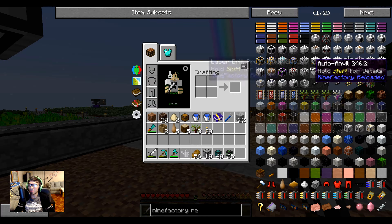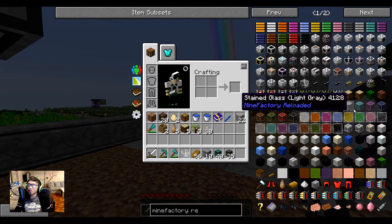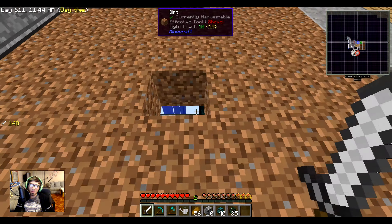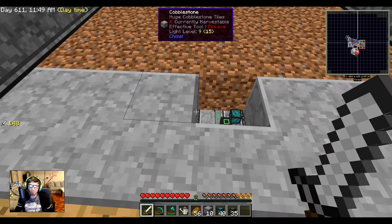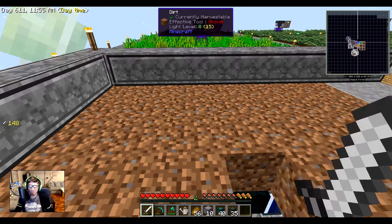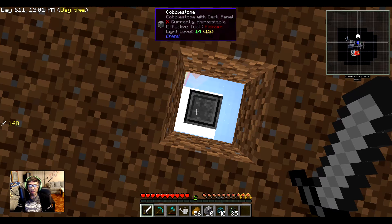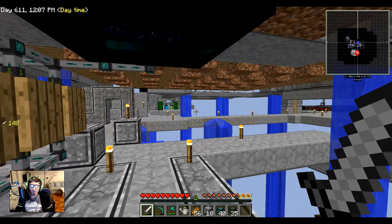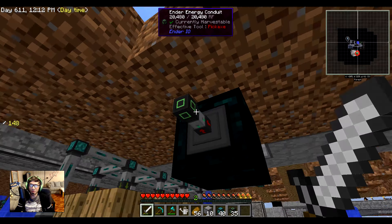Basically the idea is we are going to be using Mine Factory — they have a harvester and a planter that will automatically plant seeds and automatically harvest items. I'll quickly show the lower area: I set up about a seven by seven dirt patch with the center empty, which is where the planter is going to go. I also have a tesseract set up bringing power over so both machines will be pulling power from here.